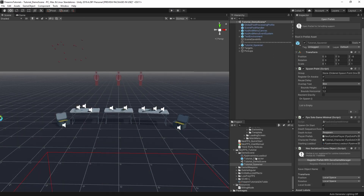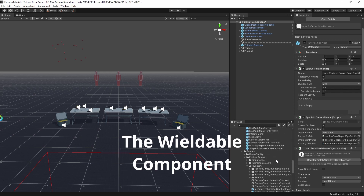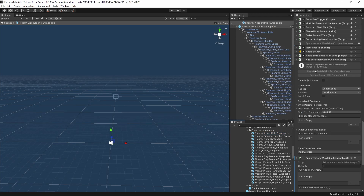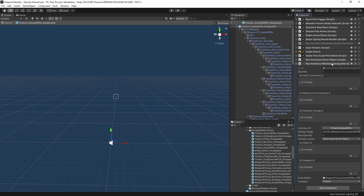One of the other important concepts is on the items themselves. If we grab the swappable assault rifle and look at the FPS Inventory Wieldable Swappable component — this is the inventory item component that allows you to add this object to your inventory. It's also a wieldable item, one that you can hold in your hands and interact with: melee weapons, thrown weapons, firearms, tools.